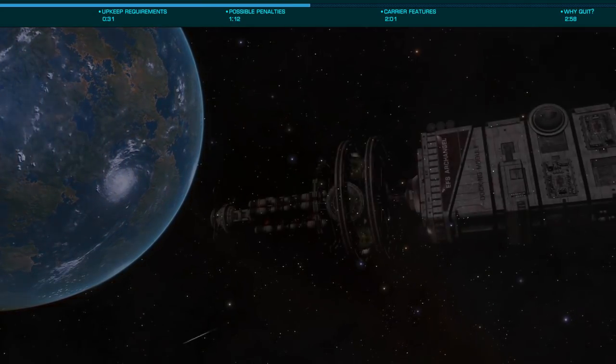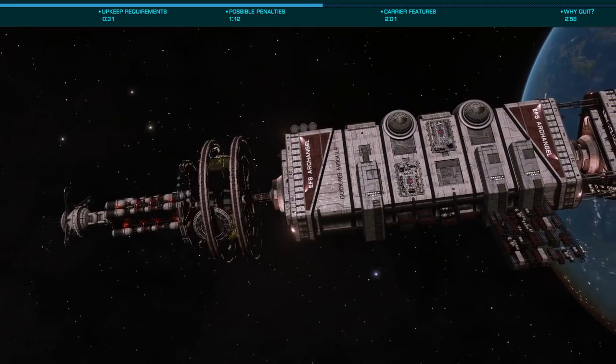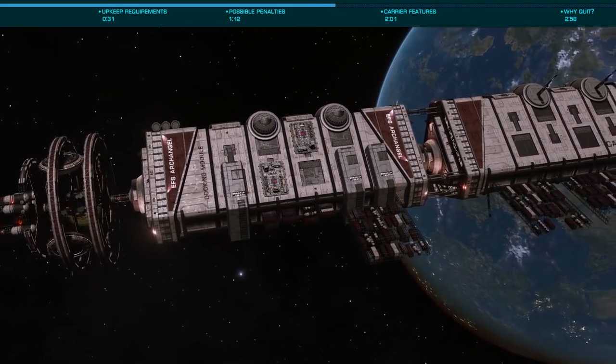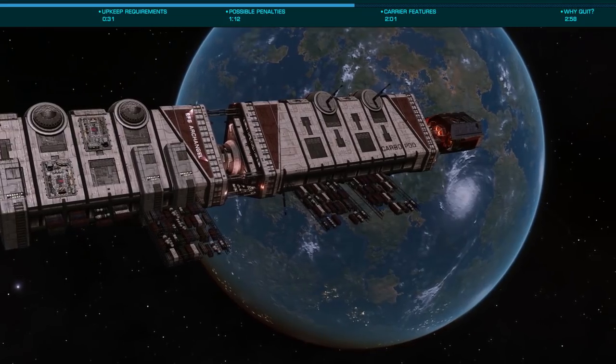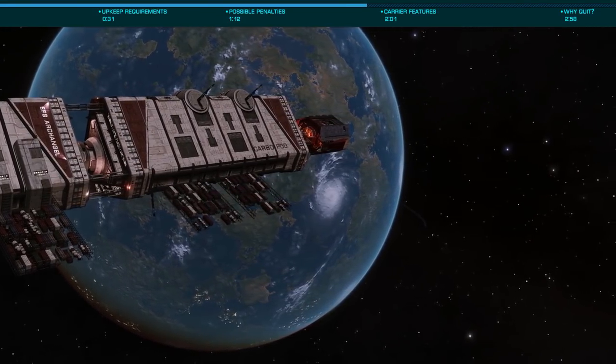I estimate that if you have 20 engineered ships, you'll be able to go about 15 days before everything is exhausted. Then, once you've reached zero, you'll go into debt, bringing your balance as low as negative 5 billion credits. Once you begin playing again, you'll then have to repay this debt before you can earn credits, preventing you from purchasing anything until that debt is repaid.